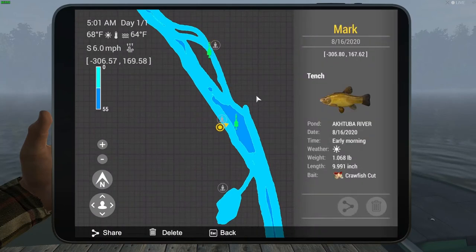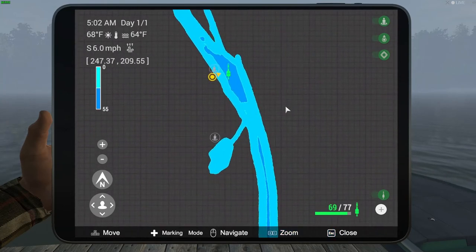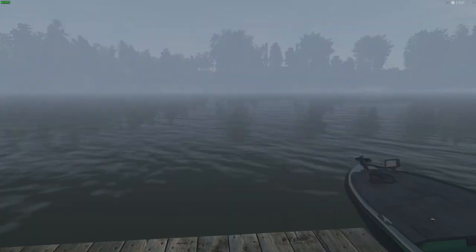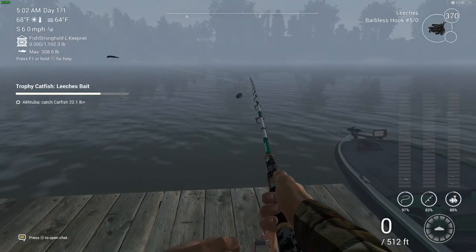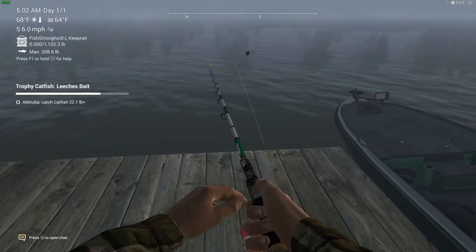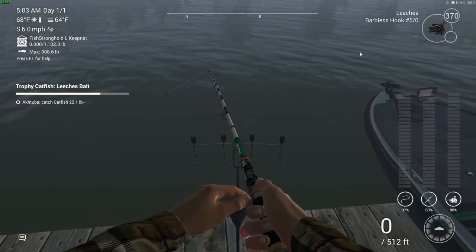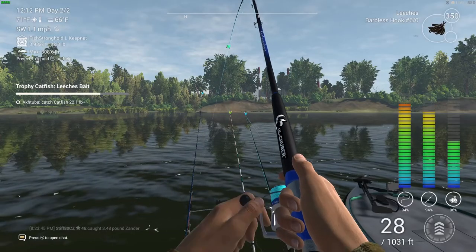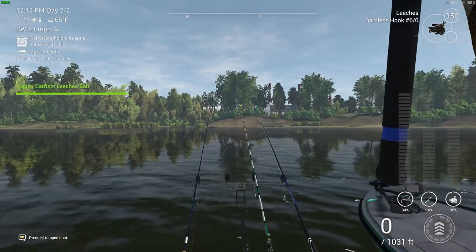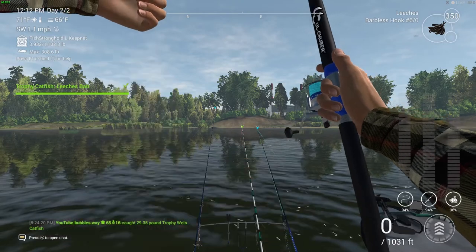That nick right there on the first marker is tench. I know I've caught unique Wels catfish here and they were a good size — I think around 90-something pounds if I remember correctly; it was a while ago. We don't need a unique fish just to complete this mission, as long as we're over the required weight. I did cast a little bit to the left when I caught this one, but I'll show you the marker and cast out to exactly where it is just to show you.